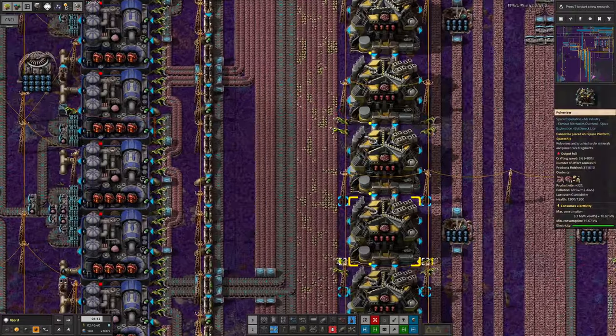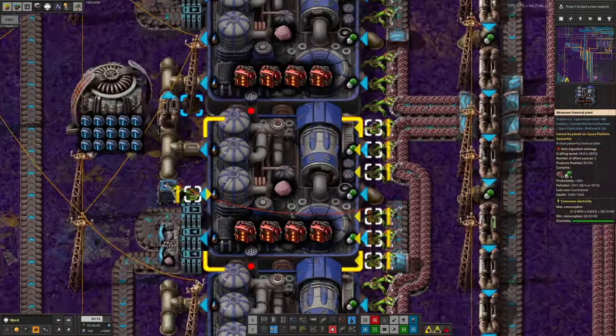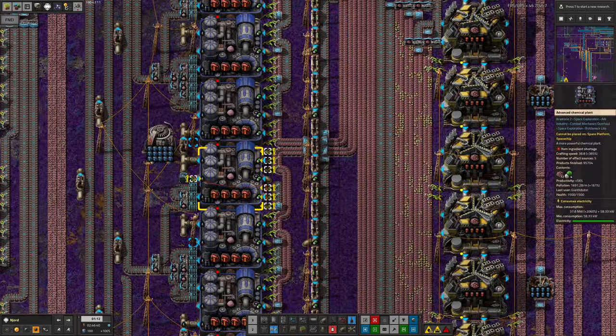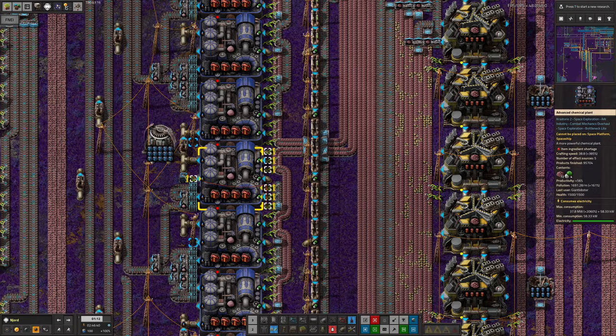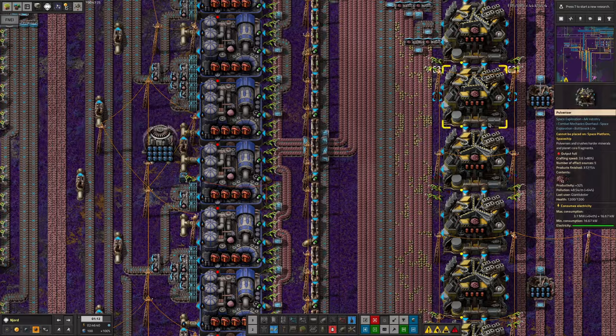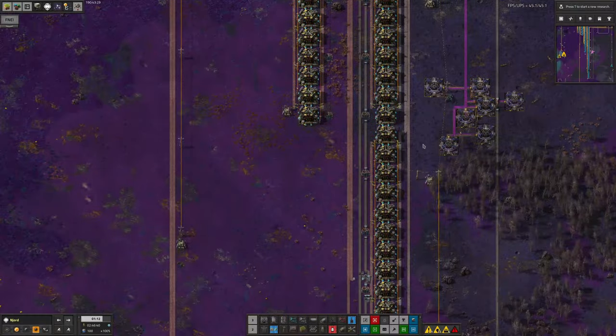These ones over here - he's put in Tier 6 speed modules into these as well. So these are buffing everything up to 525% of their normal speed. So if he did that over here, we could get these machines running at about four times the speed they're running at now. It's going to be a lot faster anyway, even with the Tier 3 modules in.